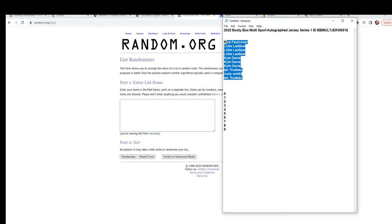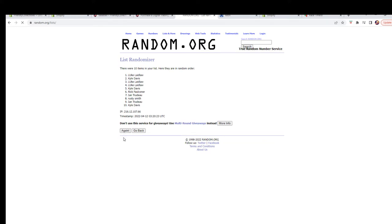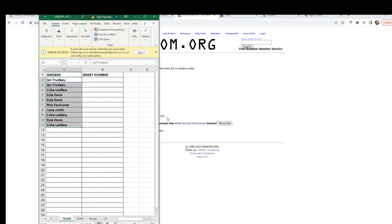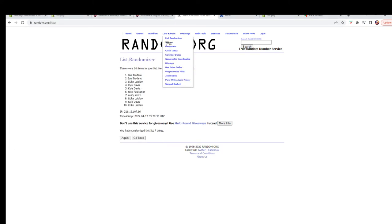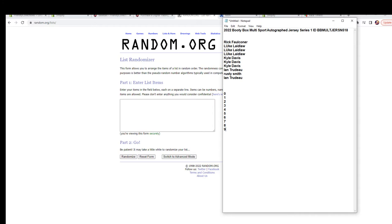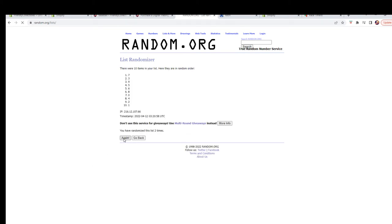We're going to copy right from here, paste them in seven times - one, two, three, four, five, six, and seven. Let's go get the fresh randomizer and our digits, seven times - one, two, three, four, five, six, and lucky number seven.